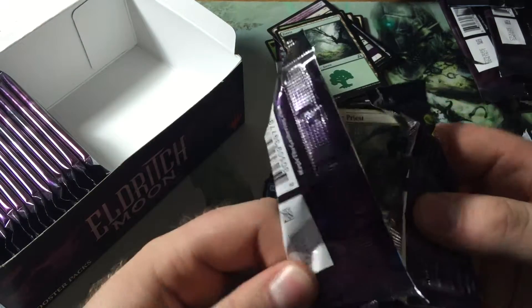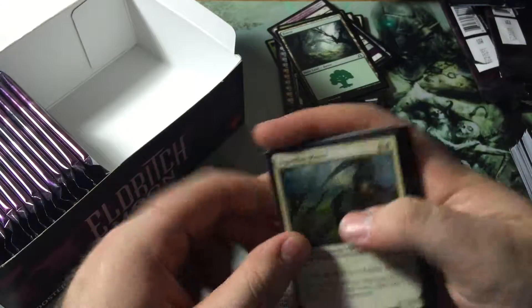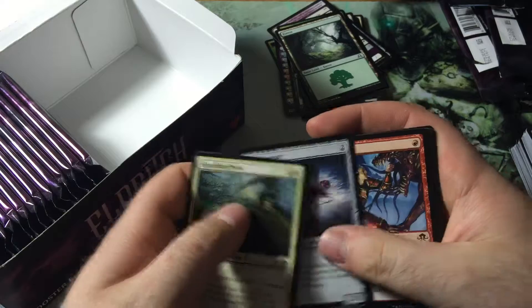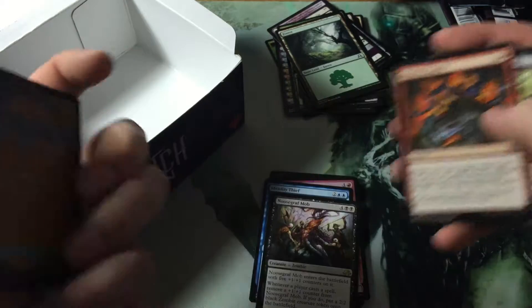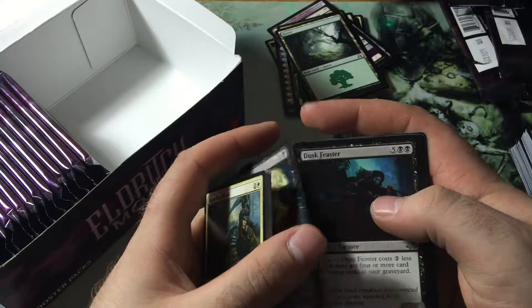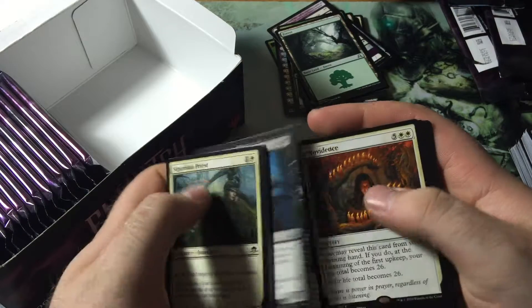I'm definitely going to be putting it into my zombie EDH deck — Sidisi. But yeah, I don't know. It's okay. Shreds of Sanity, Haunted Dead, Dusk Feaster, and Providence.